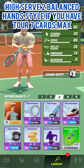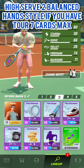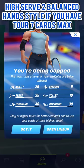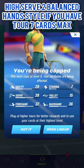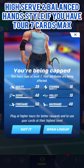Here is the lineup I recommend for the high serve two balance hands style in rookie and junior tournaments if you have cards up to tour 7 max. The main different cards are Cover Load and Resistance Band, which will give you noticeably better stats for both forehand and backhand.